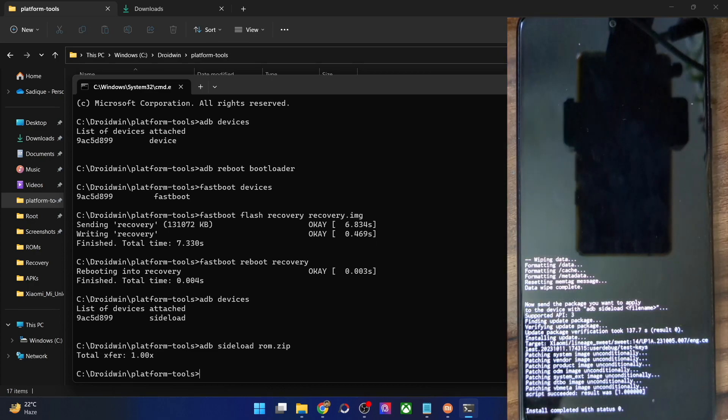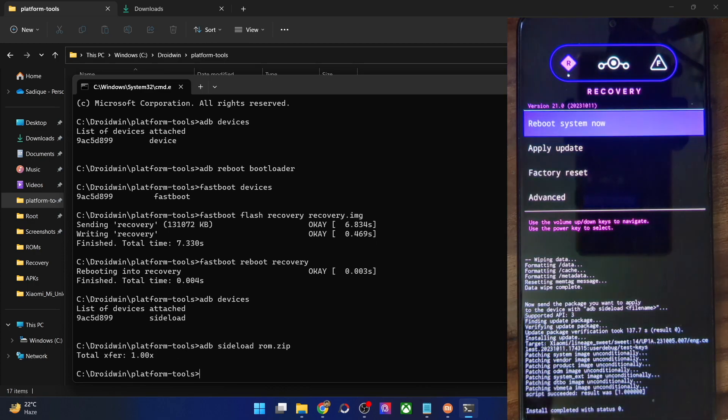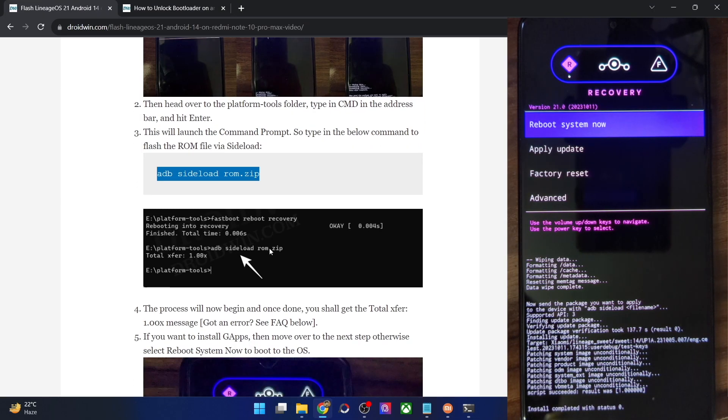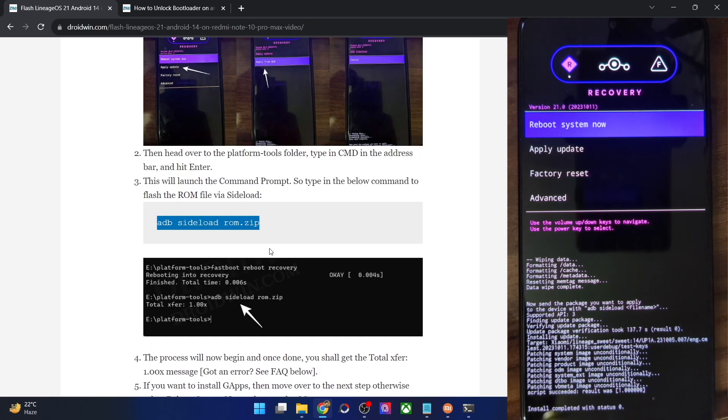In the CMD window the progress bar might get stuck at 47% — that is completely normal, nothing to worry about. Track the progress from your phone. At the end you'll see 'Install complete with status 0' on the phone and 'Total transfer' in the CMD window, signifying flashing is complete.